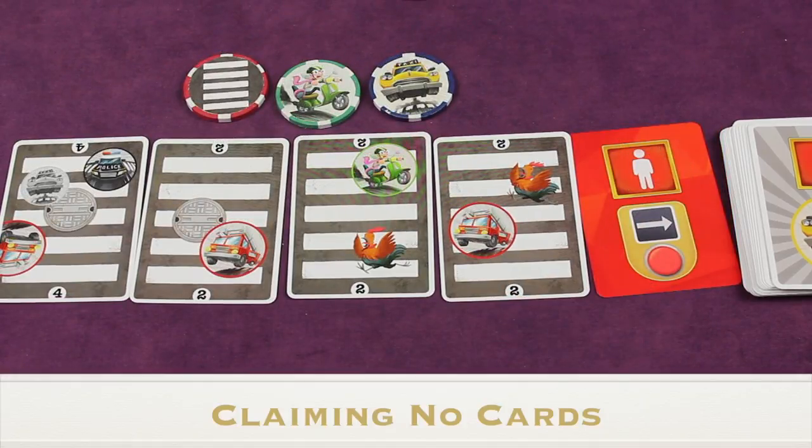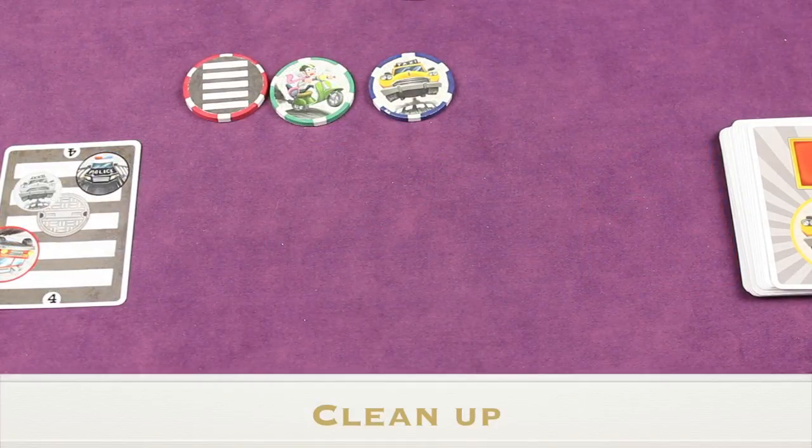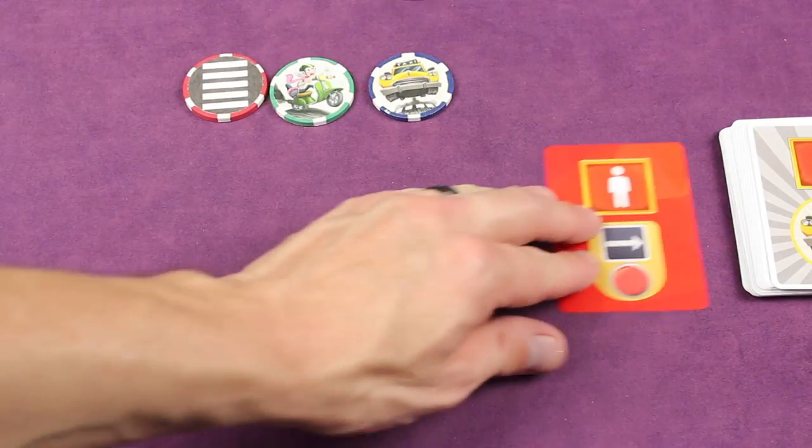If a player chooses not to claim any card, nothing happens to them this round. Then you go to cleanup — any unclaimed crossing cards are discarded from play and the red button card is placed back.